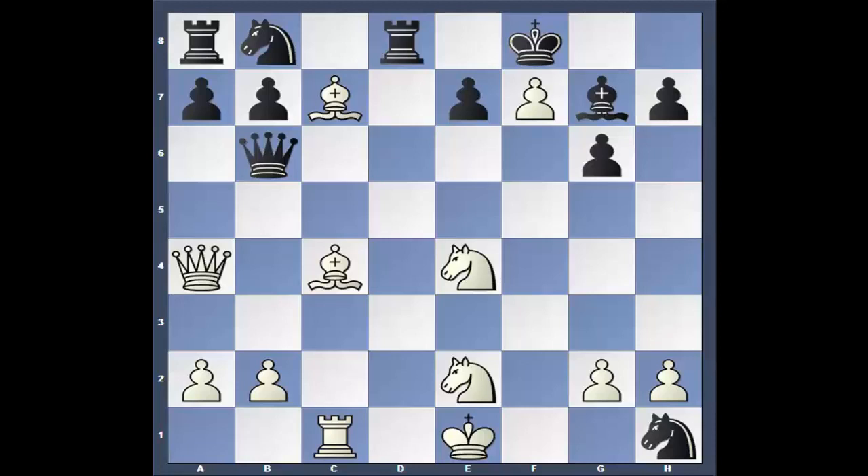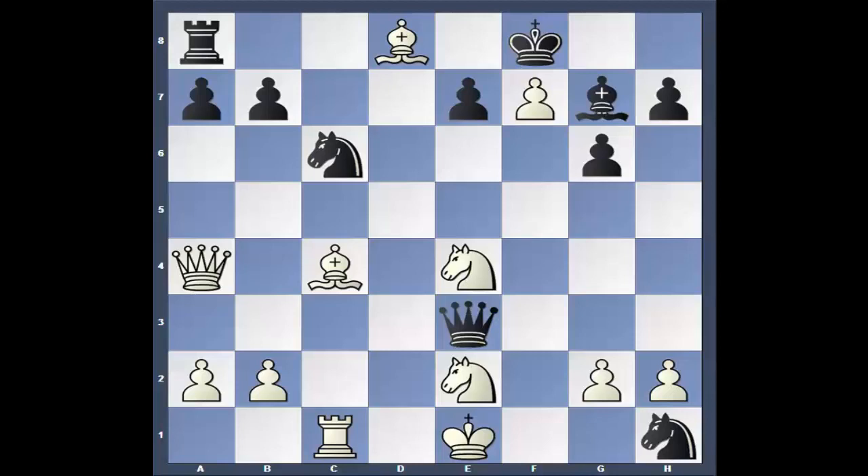Bishop to C7. The computer really liked Queen to A3, which was the correct move — I was watching the commentary live. But he decided to go Bishop to C7 instead. What's black going to do here? There's a million threats. Queen to E3 is the computer's choice, and that's what Caden Trough did. Queen to E3 — I mean, what else can he do? And the clock is just ticking. Early on move 17, they probably used half their time.